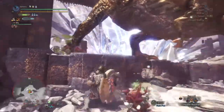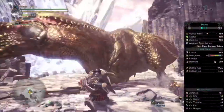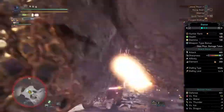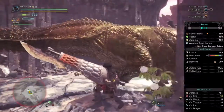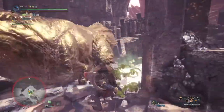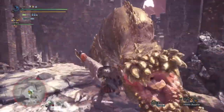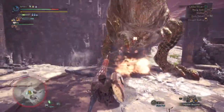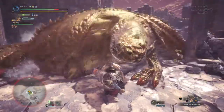Overall, this build will give you 495 attack, blast element pushed up to 260, and defense to 421. I made sure to augment my defenses to be this high so I can take on tempered monsters, which hit harder. Basically, it allows me to not rely on healing so much, although my weapon will allow me to heal most of the time when I attack.